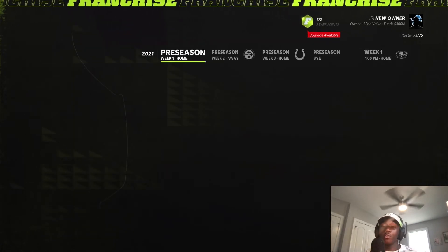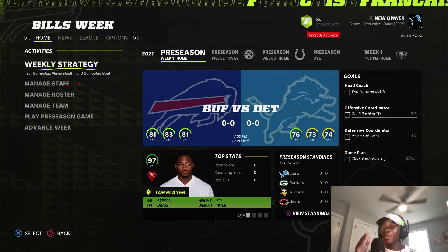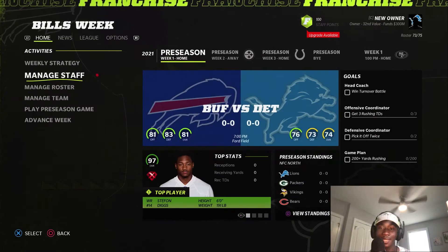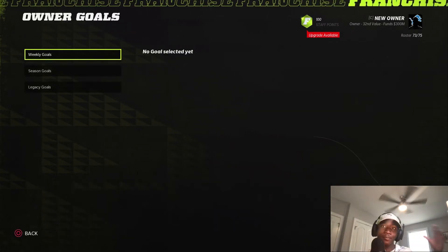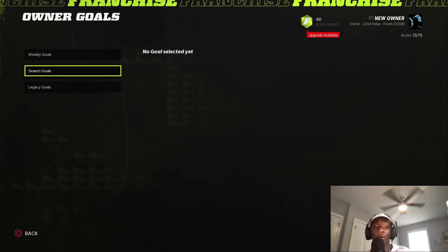You have weekly goals. Your weekly goals will be on the right-hand side as you guys can see — you have goals right there. If you click Triangle on PlayStation or Y on Xbox, you'll have goals that you can go ahead and knock out.